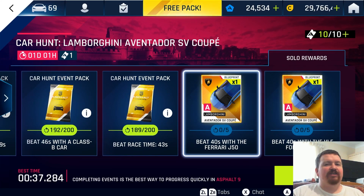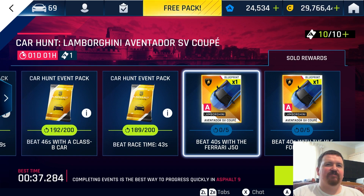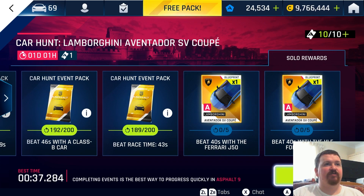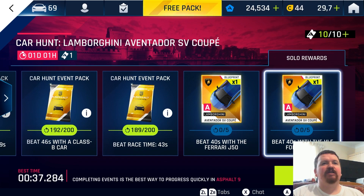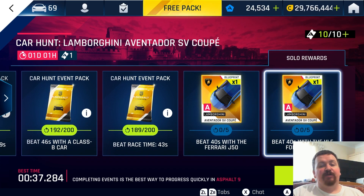Since there should be pretty much exactly one day left on this Lamborghini Aventador SV Coupe event, I just said I'd give a video on these regarding the J50 and the VLF4S1, just if you're grinding out the blueprints for this car, because it is one of the support cars required for the Just Go event, but it's been featured in two separate car hunts before, so a lot of long-term players will probably have this one, but just in case you're short of it, and if you want to get as many blueprints as possible for this car, because it is a top-speed powerhouse.